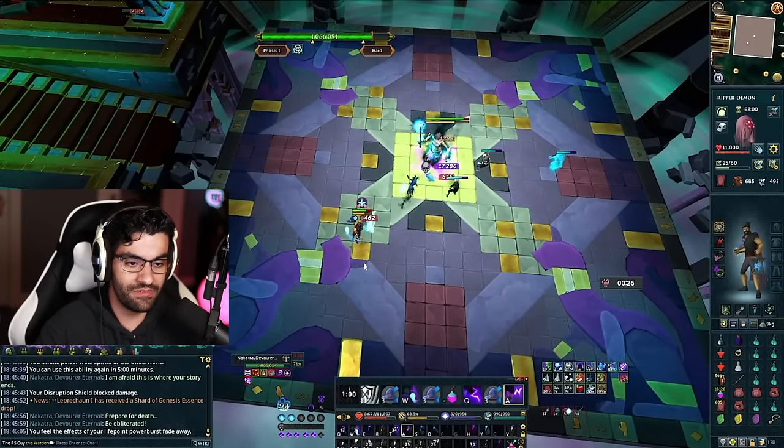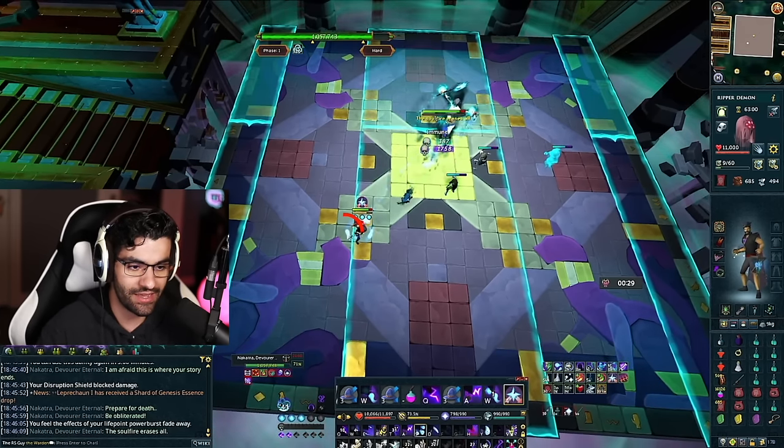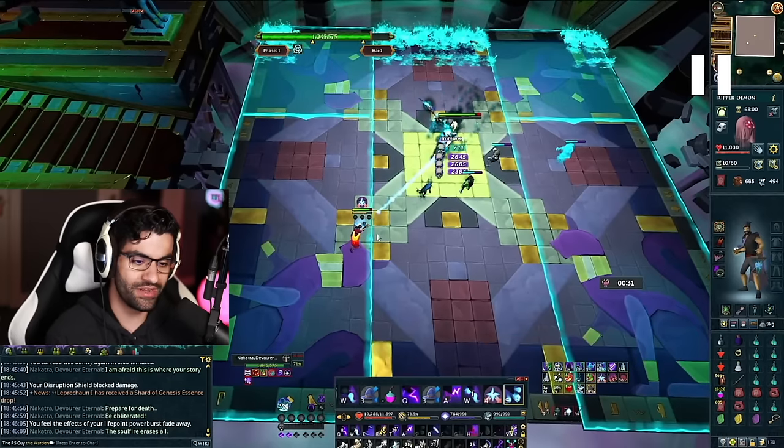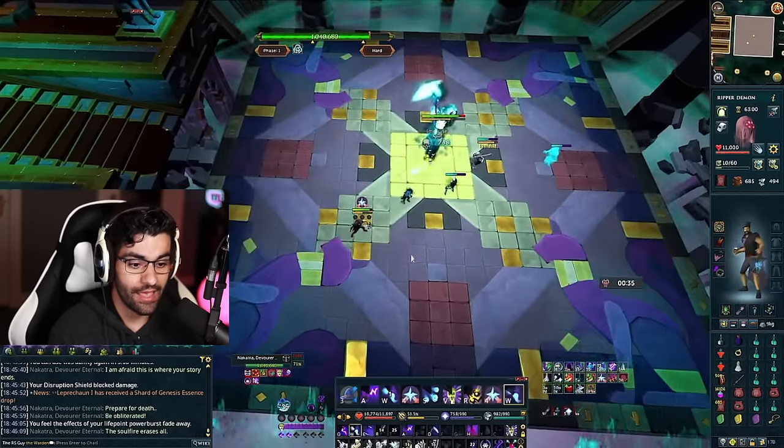Coming out of that special attack, by using vit pot, reflect, reprisal, and resonance we actually pulled an uno reverse card on Nakatra and dealt 50,000 damage back to her just by dealing with the mechanic. Devotion is super safe, but this is a really cool method especially if you're struggling with damage — it takes a bit of time to master the timing, but once you've got it you're in a great spot.